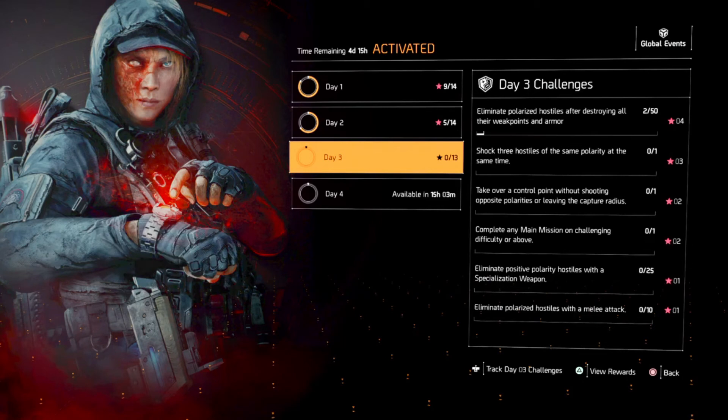For eliminating polarized hostiles after destroying all their weak points, you could use the Oxidizer chem launcher if you want to destroy their armor without any trouble — that helps out a lot. Or you could just aim for their weak points directly. Either way, that should help you guys get through that challenge.